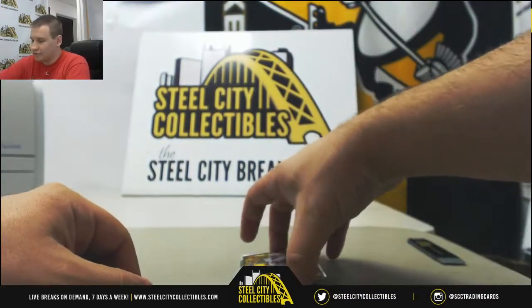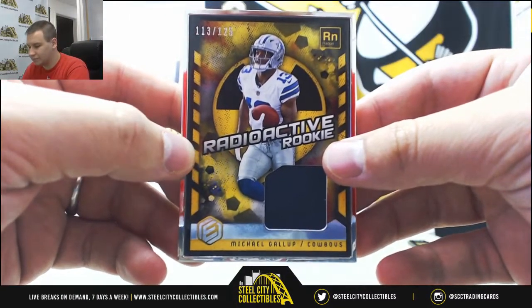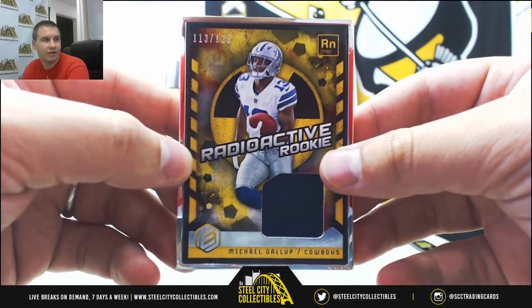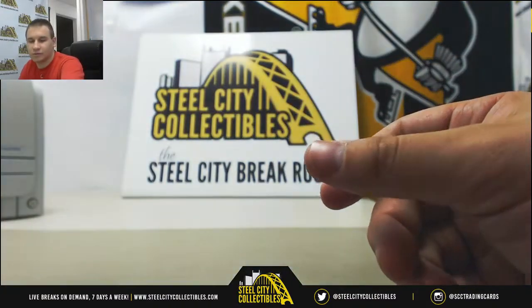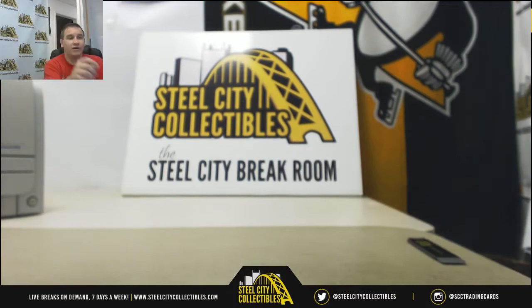And we'll finish it off with a jersey relic, framed for the Cowboys — the 125 Michael Gallup, radioactive rookie relic. And that will do it for your break. Thank you for the order.